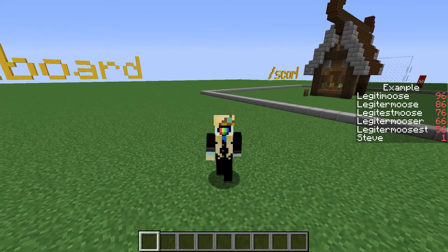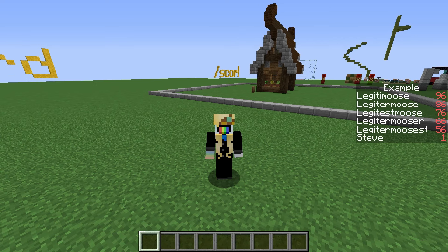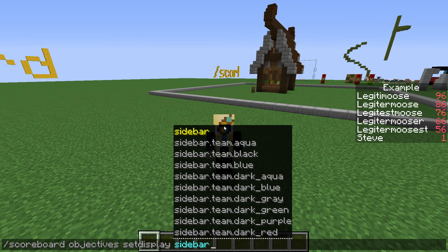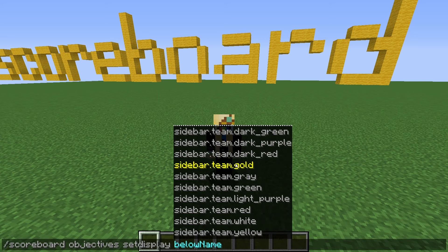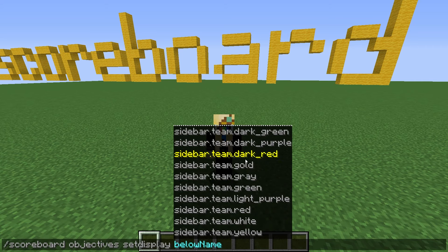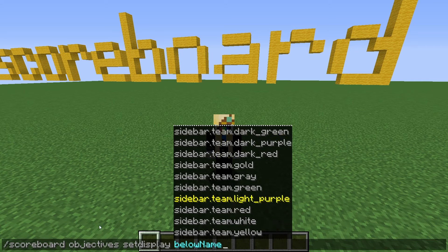An important thing I almost forgot to mention is how to get rid of them. Let's say we want to clear out this example sidebar. All you have to do is scoreboard, objectives, set display, sidebar, and that will just make it disappear. Also, you may notice that there are a lot more than three options — that's because the sidebar can be set to only appear for a specific color team. If I ever make a teams tutorial I'll cover that, but if you're not working with teams, you don't need to worry about that stuff.